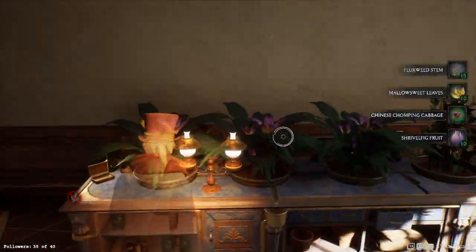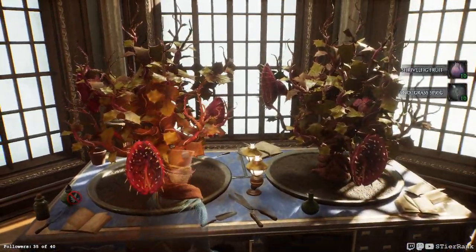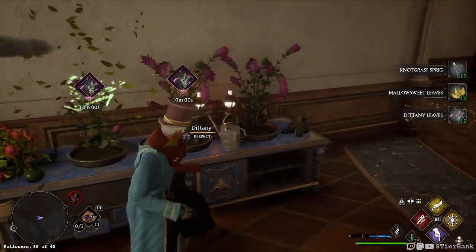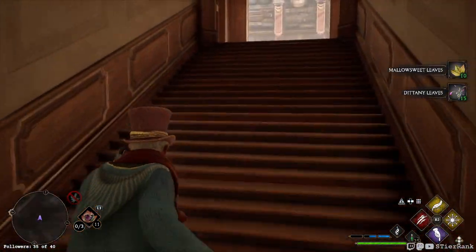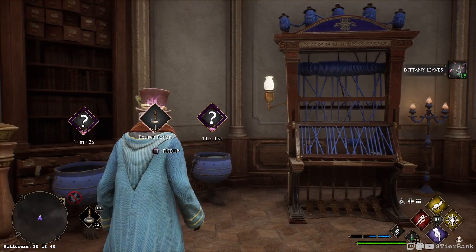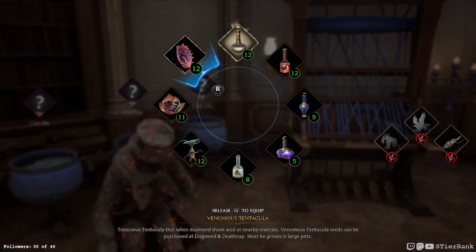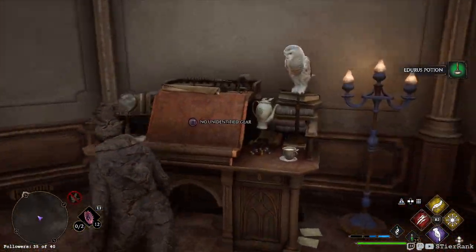What else can we get? I guess we're good on Mandrake and good on Tentacula. Let's see how we're doing on potions - we need a few more. Let's use up this Edurus potion real quick so maybe we'll get some other things generated. Do we have any unidentified clothing? No, not yet. Let's go pet our animals a little.